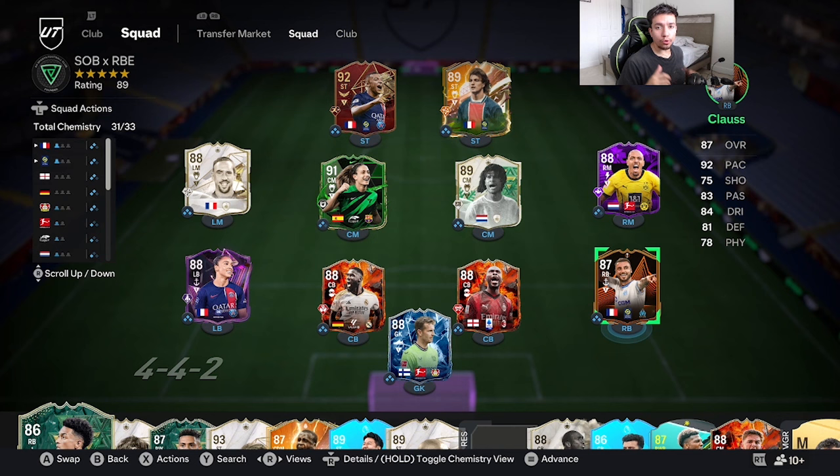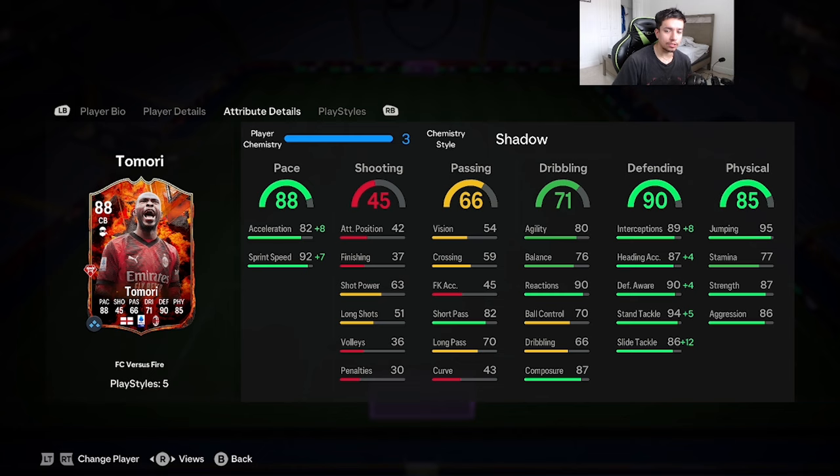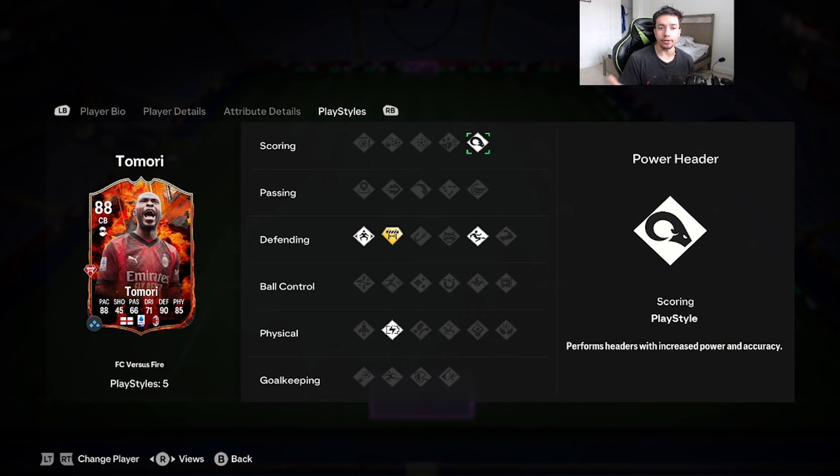Yo YouTube, what's going on, welcome to another video on the channel. Today we're going to review the 88-rated FC Versus Fire Tamori. We're looking at a card that's 6'1, medium-high work rates, three-star skill moves, four-star weak foot with the right foot. Acceleration type is controlled lengthy, 88 pace, 66 passing, 71 dribbling, 90 defending, 85 physicality. He also has jockey, block-on plus, slide tackle, relentless, and power header.